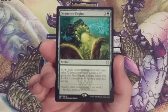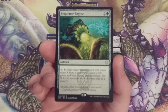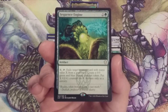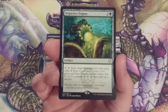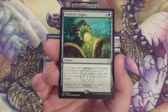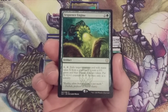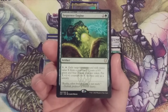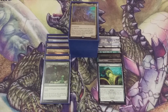Once we exile a creature card with mana value X from a graveyard, we create a 0/0 green and blue Fractal creature token and put X plus one plus one counters on it. The only drawback is that we can only do this at sorcery speed. However, Gelatinous Genesis is a sorcery itself, so we can still use Sequence Engine during our turn. We can produce a far better creature than pumping mana into X X/X Ooze tokens, and with all our counter-doubling effects, Sequence Engine can give a very large return on power and toughness.